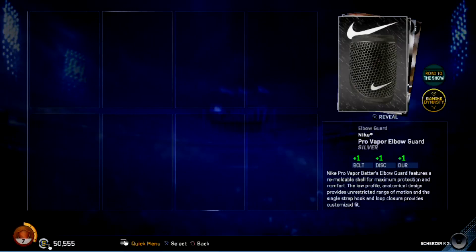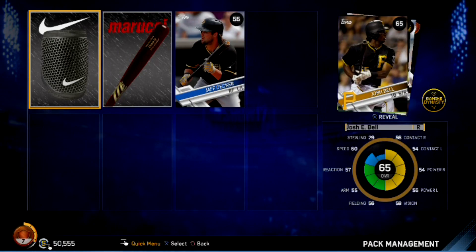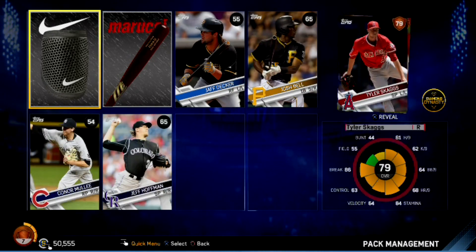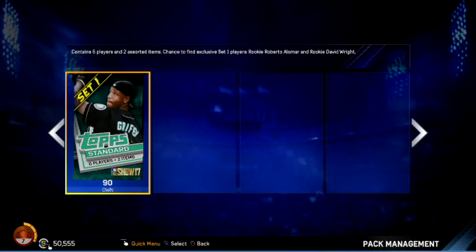Elbow guard silver, silver bat. Jack Decker — there's another gold. We got maybe Josh Bell — no, it's just the wall, I got fooled by the wall. Mule Hoffman, Skaggs, and Dietrich — nothing to write home about, 79 my highest overall. Moving on to pack 10-11.